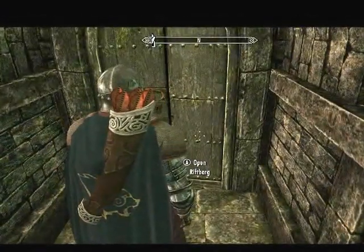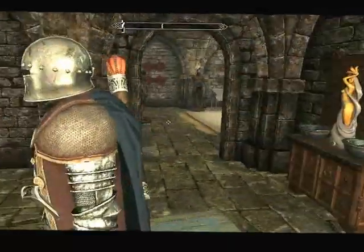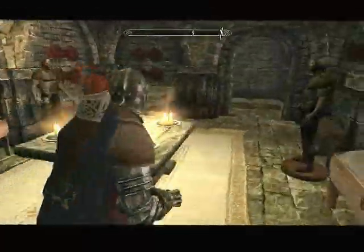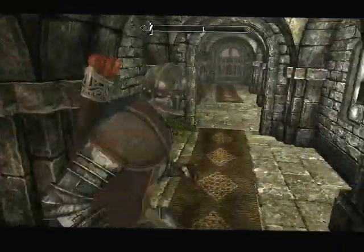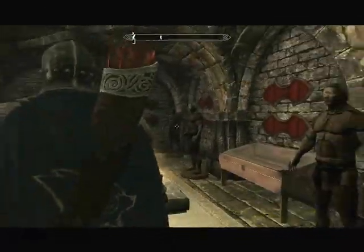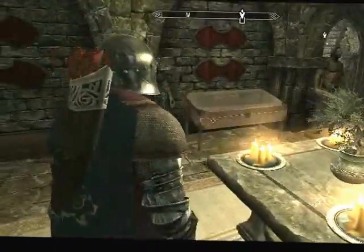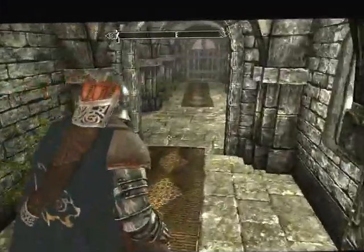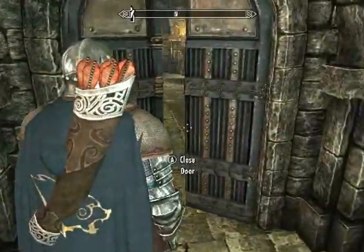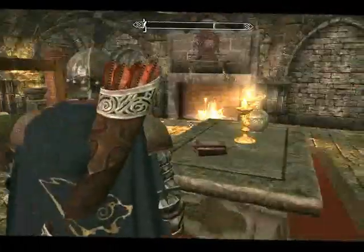Now we'll go to the bedroom quarters. That will lead to one of the parapets or towers. And here's just a normal armory display room — it's very nice. Going through here, we have the master bedroom. This is very, very good. I love it.